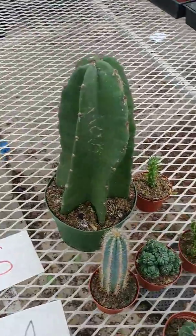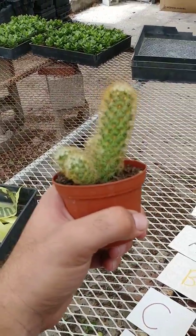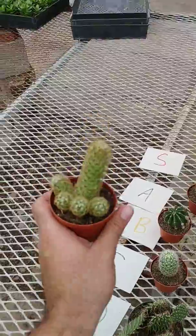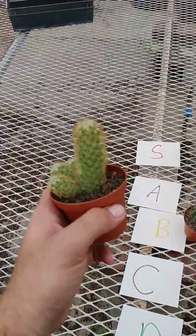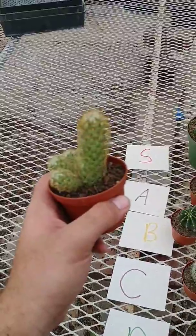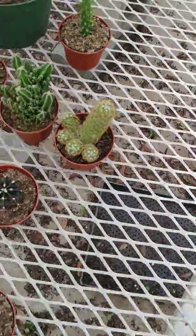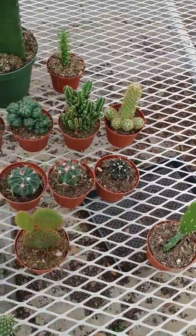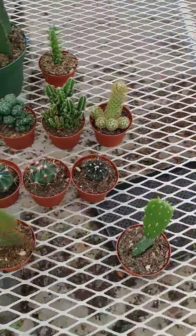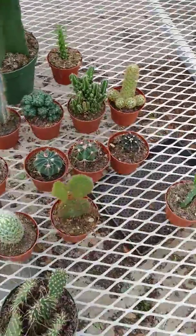One of my favorites to deal with. Now right here we have Ladyfinger Cactus. This is super interesting. They give off tons of buds and they are surrounded — which definitely puts them in the high A tier for me. Almost S tier. They don't hurt you when you have to deal with them and they are very unique looking. Depending on my mood that day they could go into S tier, but I'm going to put them at high A tier at least.